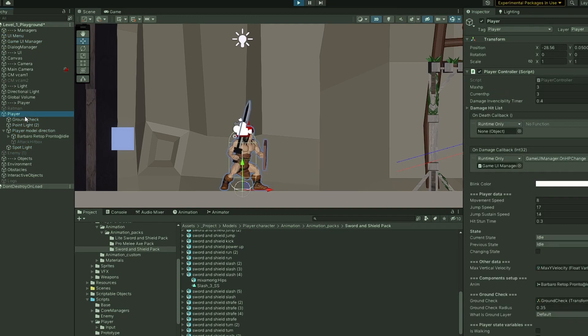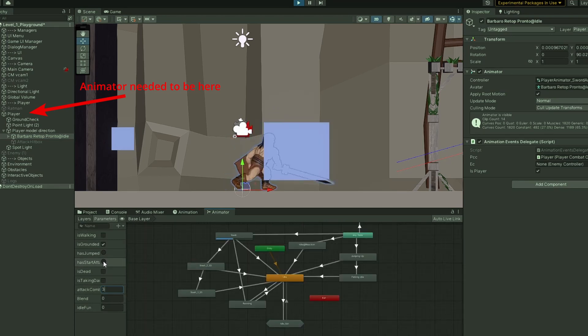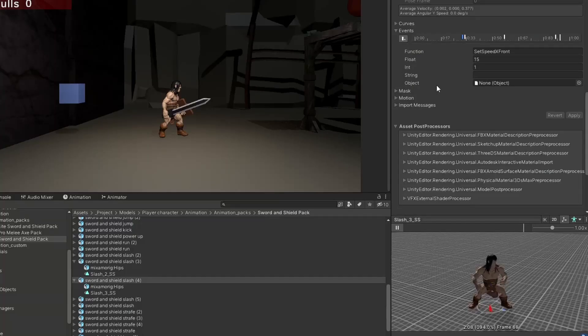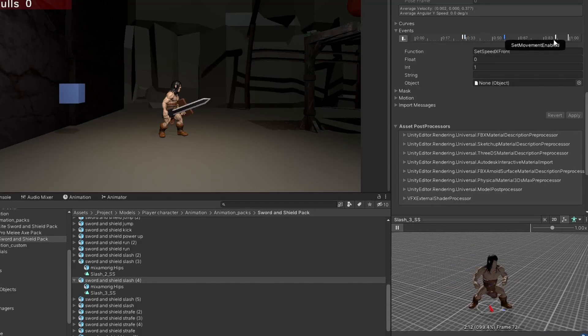But turns out I can't use it. The way I set up my entities, I had the animator inside the player object, and for the root motion to work properly I needed to have it at the top. So I decided to skip root motion and instead use very precise animation events to start and stop the movements of the attacks.